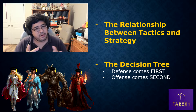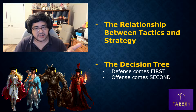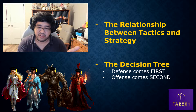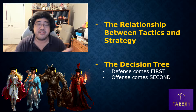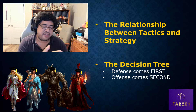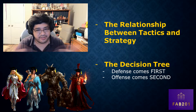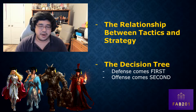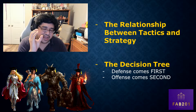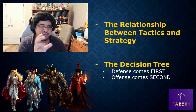So when we're referring to the decision tree - what is it? Well, the decision tree is: given your hand and given what your opponent is presenting in terms of their offense, you'll have to make some decisions on defense. Analyzing your hand on defense comes first because you defend first in the turn cycle. But you also need to take into account that what you do on offense is very closely linked with what you do on defense.